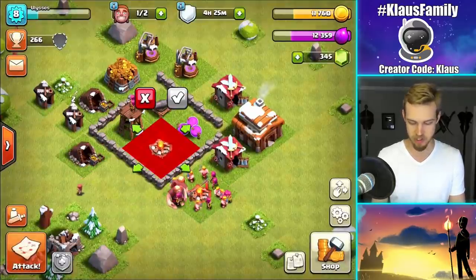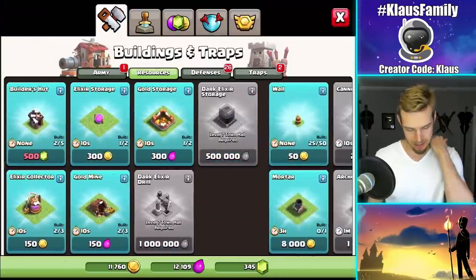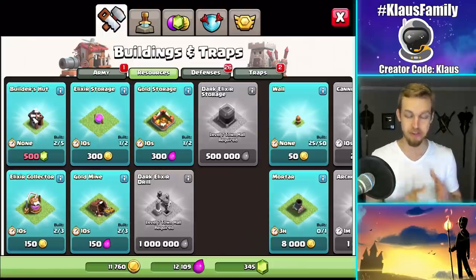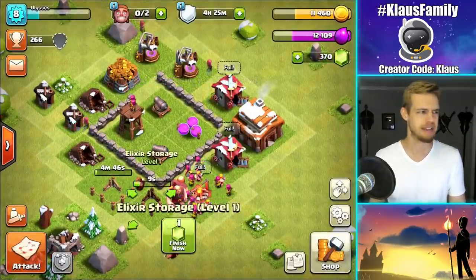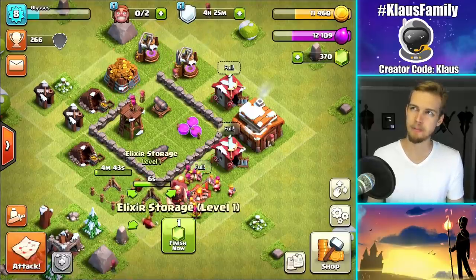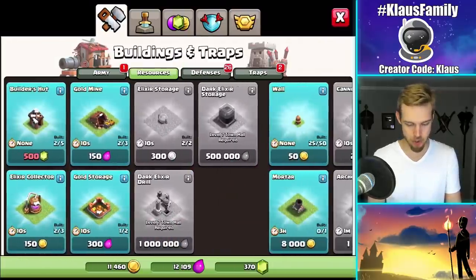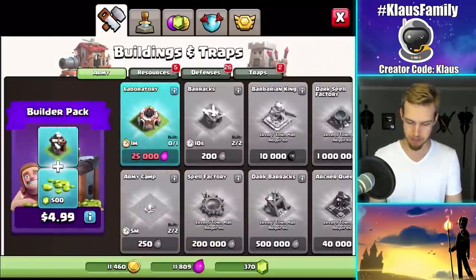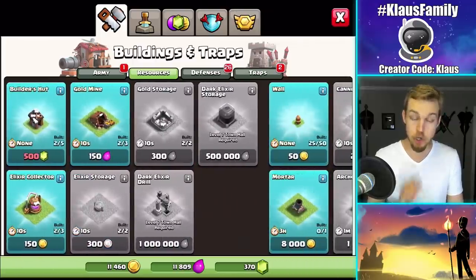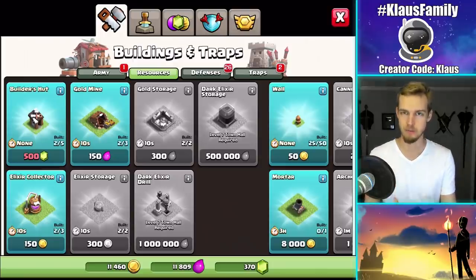First, I guess we should get the new army camp — that's kind of a major upgrade. It's a 5-minute upgrade. I can't afford the third builder hut yet, but I'm working on it. So elixir storage and then we're going to get the new gold storage — 15-minute upgrade. We're going to have a new gold mine and a new elixir collector, but I'm not upgrading them anymore. I have to get them to be able to upgrade the town hall later, but I'm not going to upgrade them beyond level 1 from this point forward, because we're doing farm everything all alone.